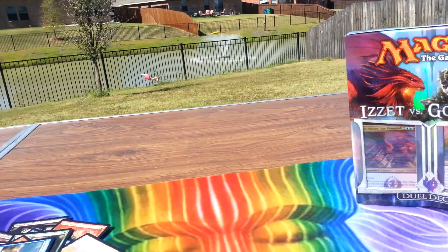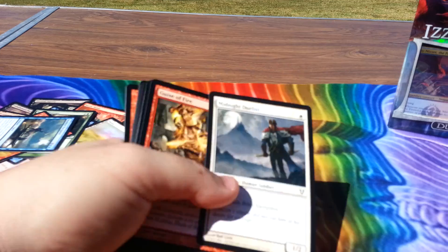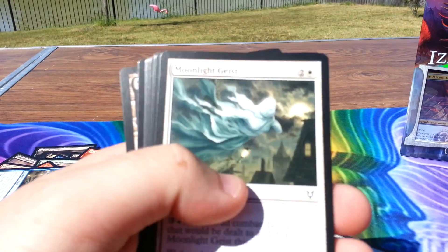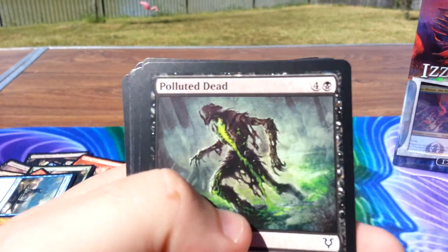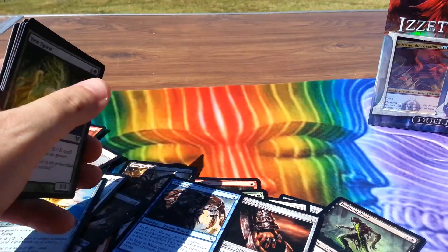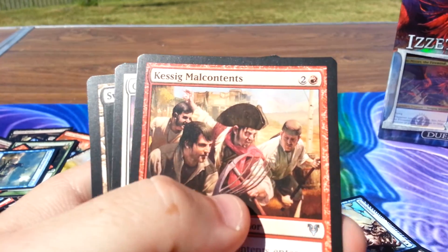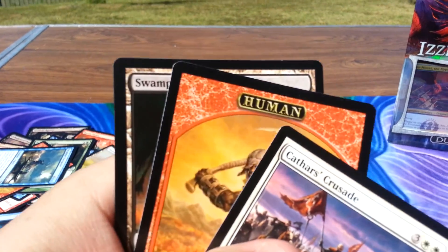The last pack we have today is Avacyn. We got a Midnight Duelist, a Guise of Fire, Bloodflow Connoisseur, Grounded, Scroll of Avacyn, Searchlight Guise, Nightshade Peddler, Polluted Dead, Bladed Bracers, Wing Crafters, a U-Spirit, another Vanishment — wow. Kessage Malcontent and Cathar's Crusade. Swamp and a Human token.